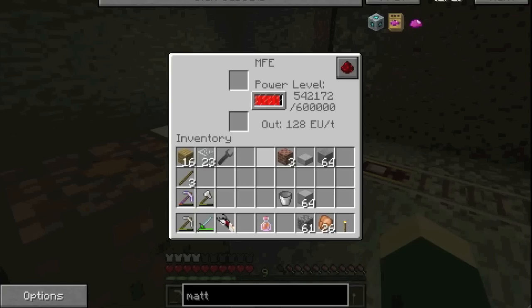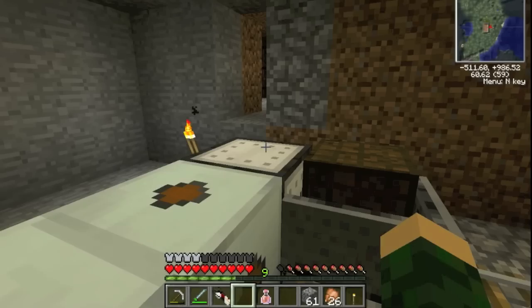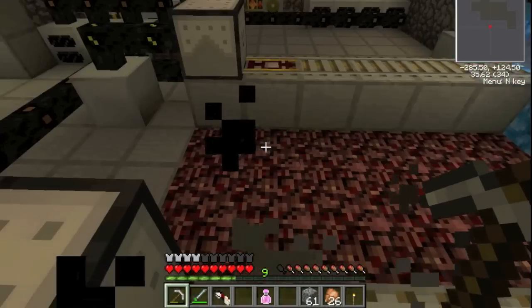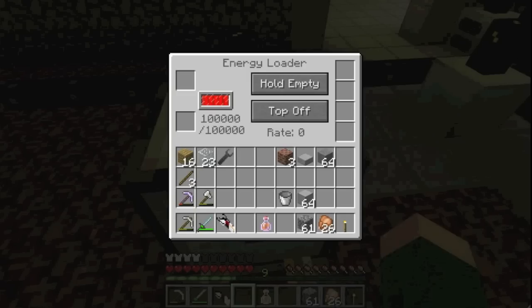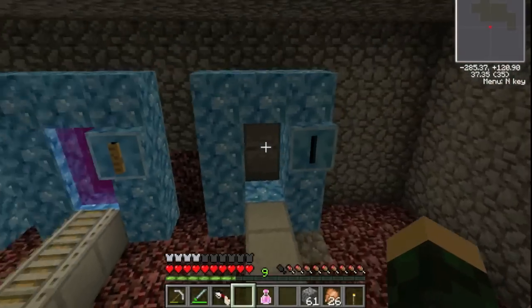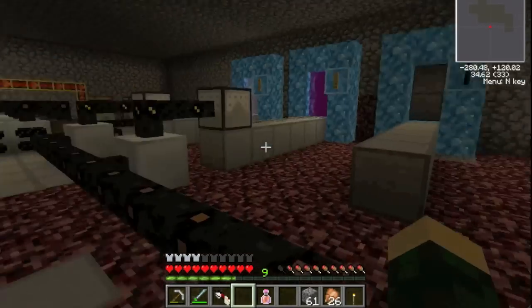He's got an MFE set up here. It's coming back - as you can see it charges up the MFE and then heads back. When the cart goes through here it lands on this spot, gets loaded up with energy, and heads off to its next destination. That one's for my house and this one is for a future spot - I can always expand this farther that way.